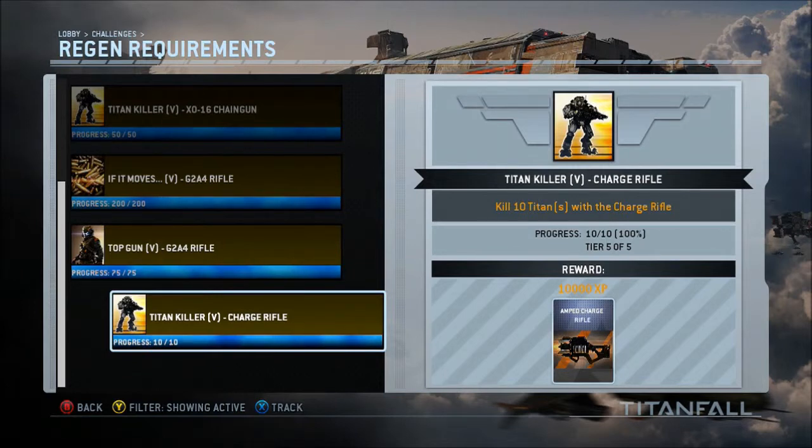Kill 10 enemies with the charge rifle — that's pretty easy. That's better than the critical hit stuff. Yeah, the critical hits were pretty terrible, but getting kills with it is much easier.